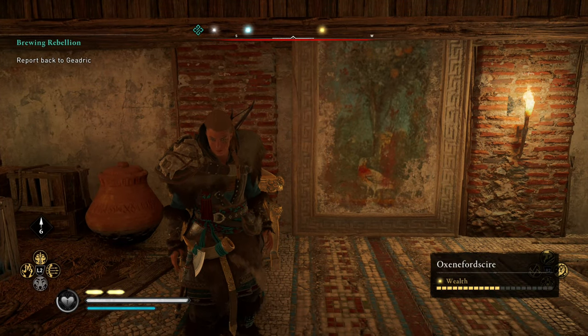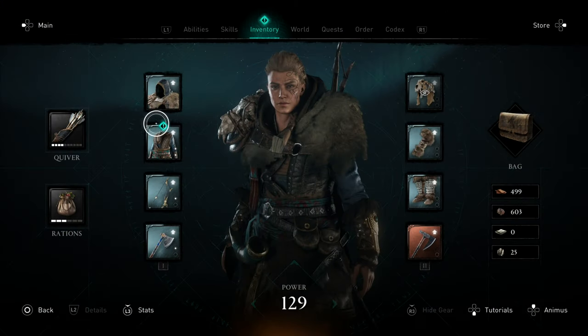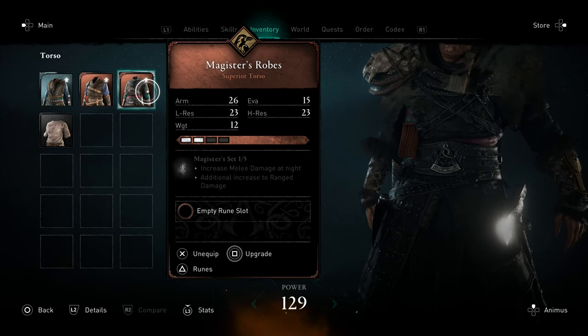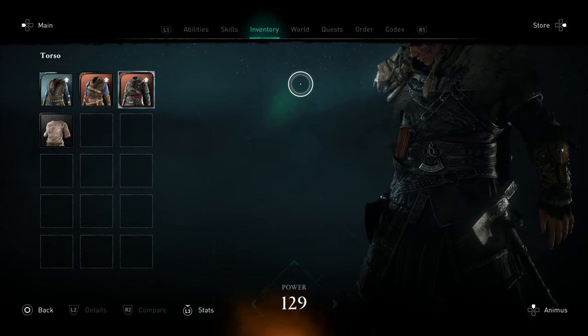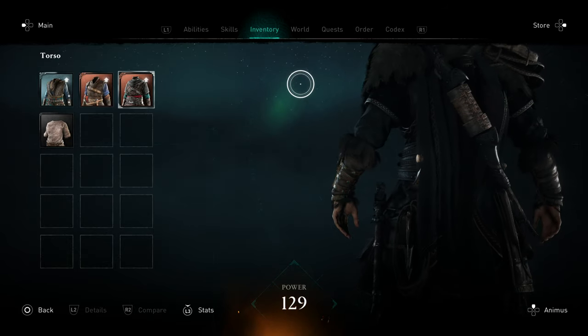Nothing too great, nothing that I'll probably use very much, but that said, I do like to collect all the different armor sets just because I like to change up the appearance of the character as much as I can. Anyhow, we'll go ahead in our inventory here and take a look at what it looks like and again, it actually doesn't look too bad. It's got a pretty cool little thing on the skull. I'd actually be interested to see what this one looks like as it is upgraded in the future.